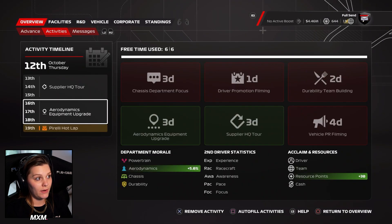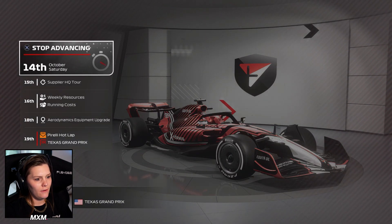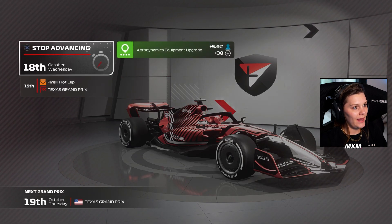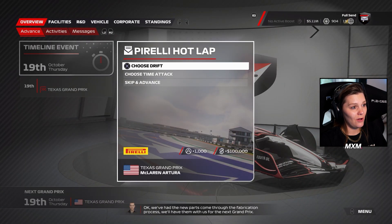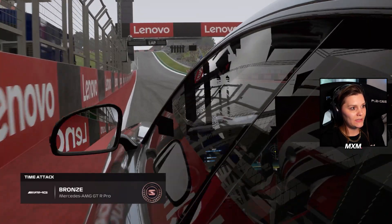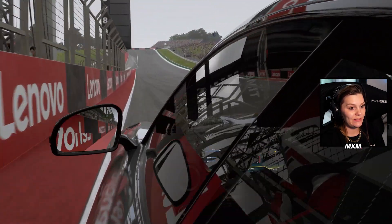We're going to do a supplier HQ tour and aero upgrade, so now we're ready for this week. We got our resources in the bag. Time for a hot lap — not going to do draft again, so hopefully we'll get time attack done as soon as possible. We got bronze — I'll take that. It took two laps and ages, but it's better than nothing.